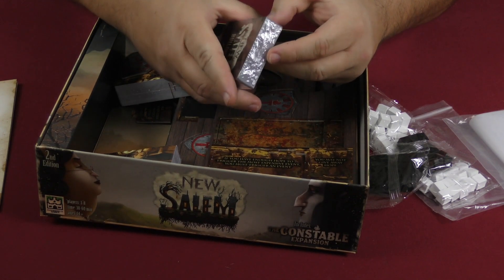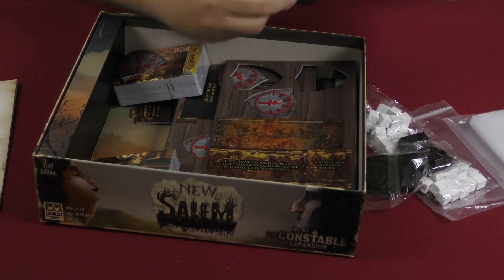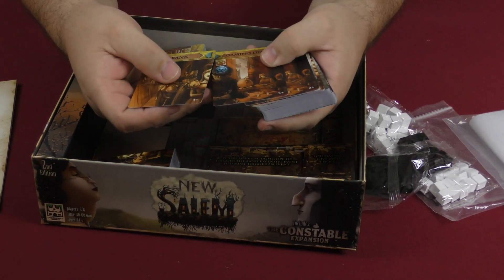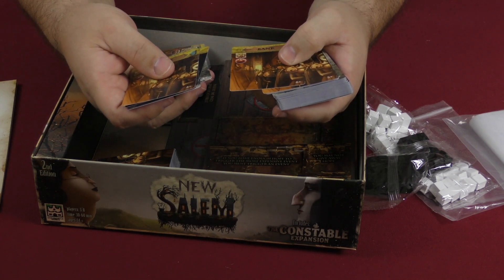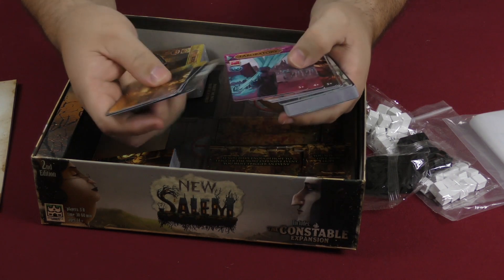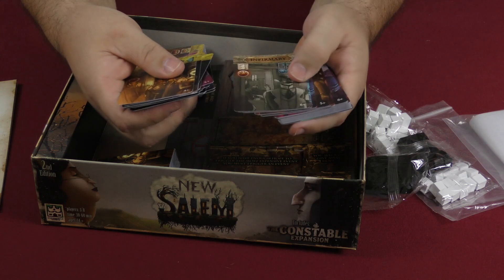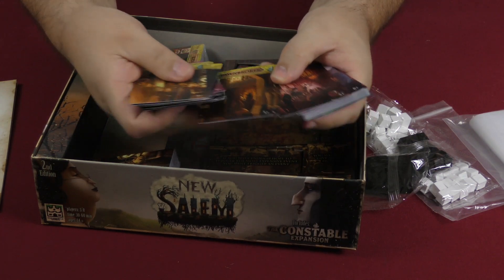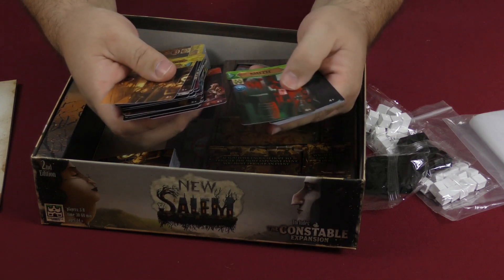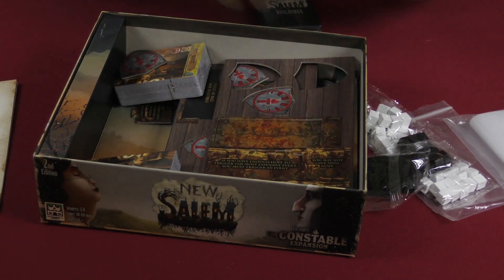Let's take a look at some of the cards. You have a gaming den, sanctuary, cemetery — the artwork is cool. Different building cards include the school, black market, infirmary, college, pawnbroker, theater, jail, and smithy. I like the graphic design of the cards as well.